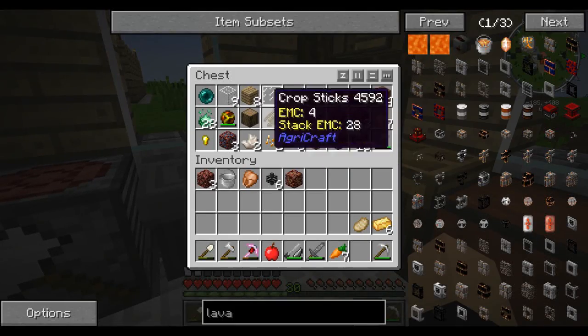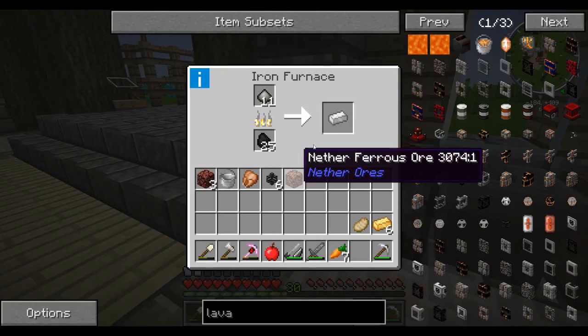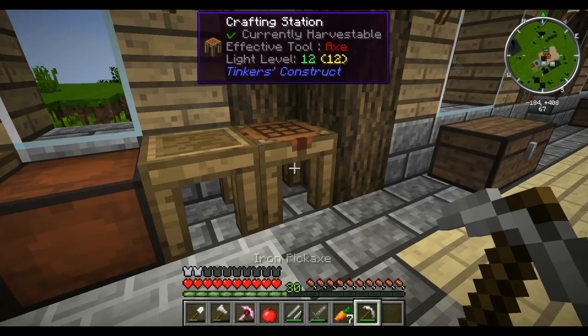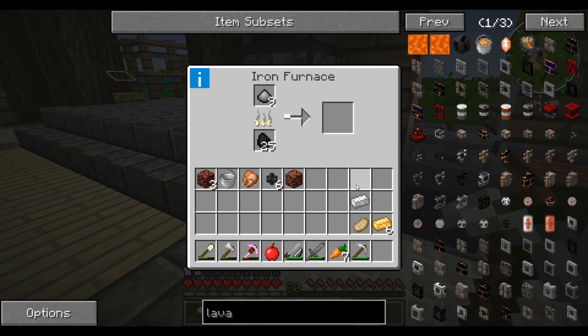I'm just going to quickly put a chest upgrade together and then we will wrap up the episode. I do want to check on my crops but I'll do that off camera. Remember guys, hit that like button if you have enjoyed this episode. I plan on hopefully getting a quarry together next episode - if I don't then I will be surprised because I've got most of the resources that I need. I've probably not quite got enough diamonds but I will hopefully mine some up between episodes.